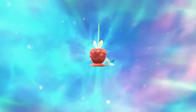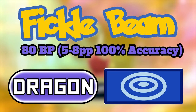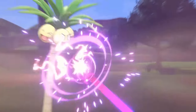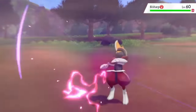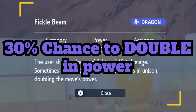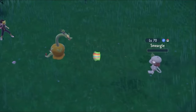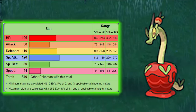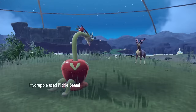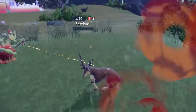We'll start off with the new Dipplin evolution Hydrapple and its signature move Fickle Beam. This is an 80 base power special dragon type move — slightly weaker than Dragon Pulse normally — but it has an amazing secondary effect. This move has a 30% chance to double to 160 power, making it an absolute nuke. When you look at Hydrapple's great base 120 special attack, this move doesn't even need investment to do big damage. This will be a fun move to play with.